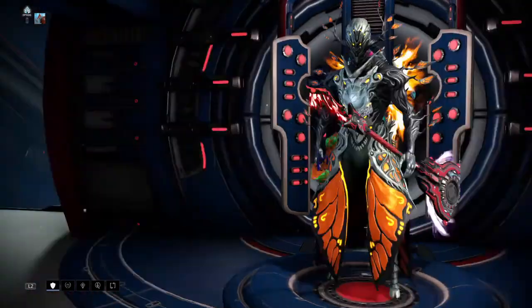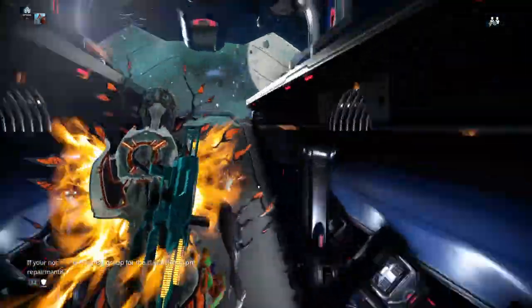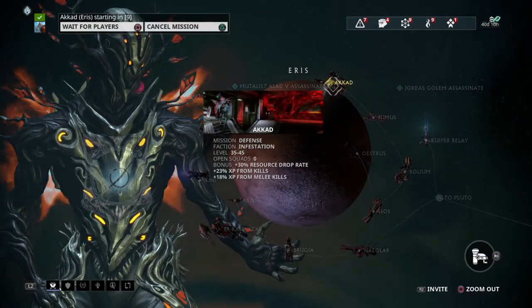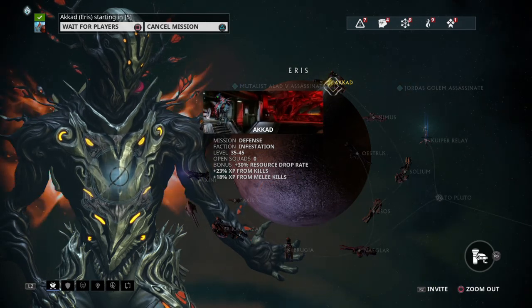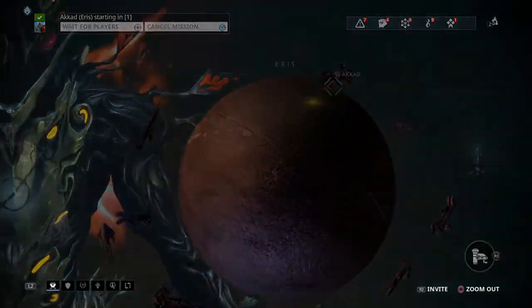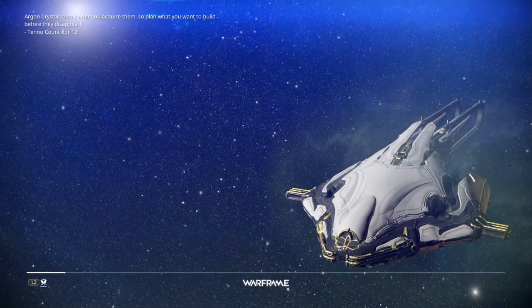Now for the actual test to show this in action. One quick place I like to go and test this is Akkad — quick little bit of credits, small map, and the infested drop energy orbs like crazy all over the place. Unfortunately, that comes with a downside: after you're in there for a while they have a lot of leechers that pull your energy down pretty quick.